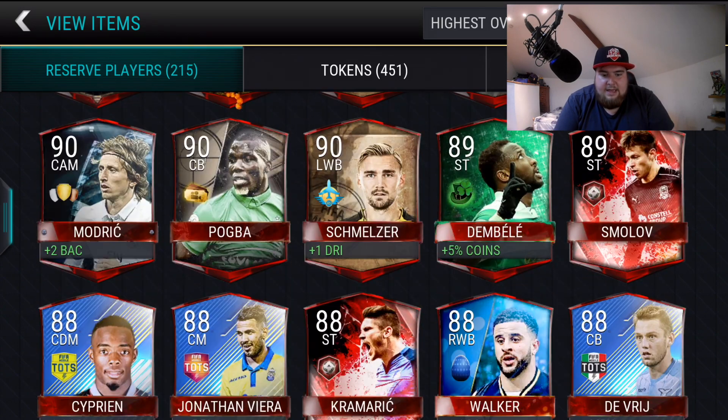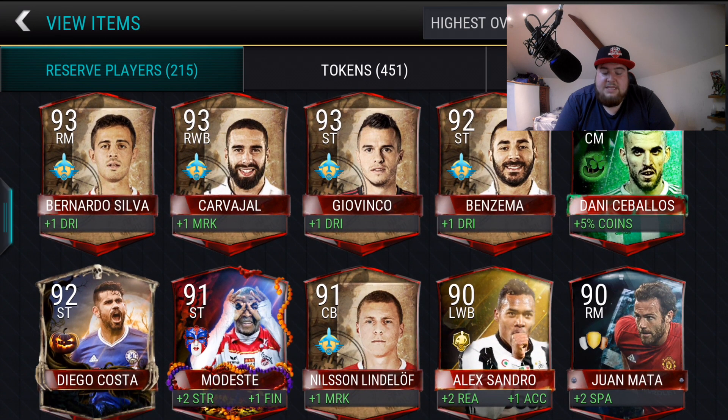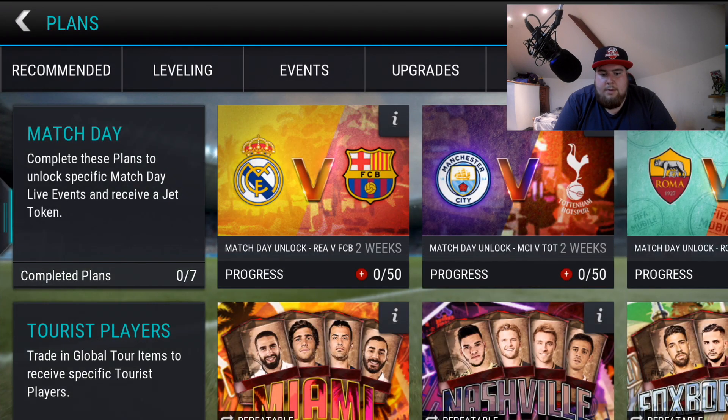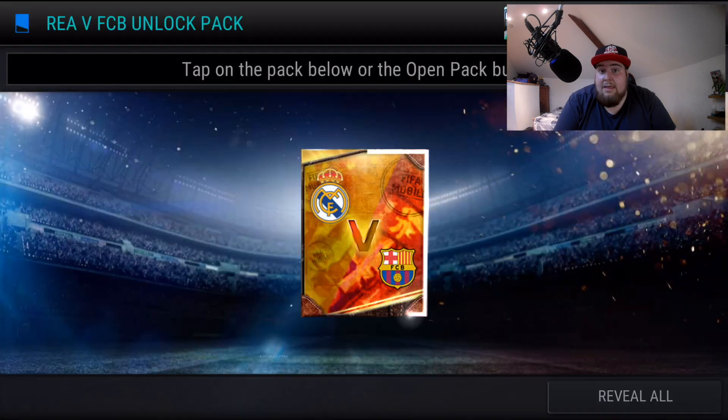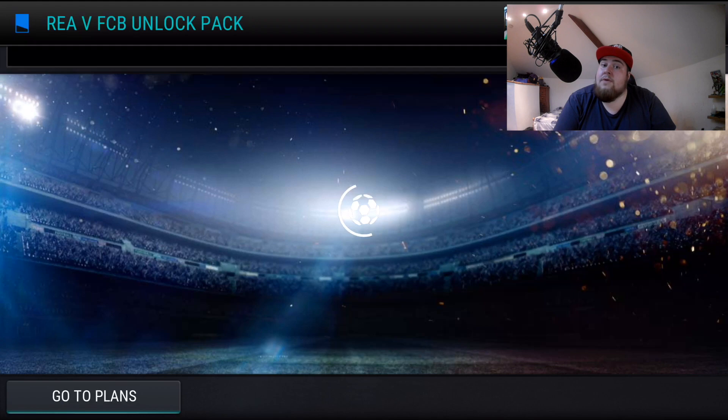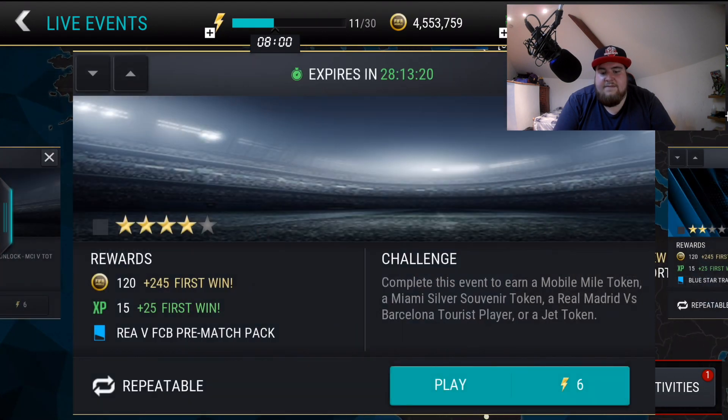Seven times four is 28 players total, and we've got six of them already — a decent start. Got Mobile Miles too, so let's unlock the plans while we're here. You claim one of these after you've got the 50 Mobile Miles, which unlocks an extra jet token, which then unlocks the event.